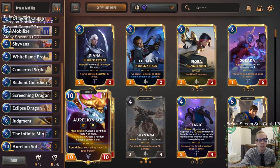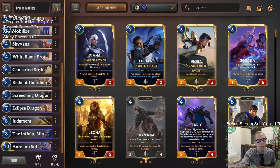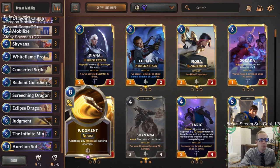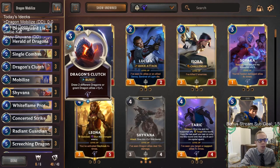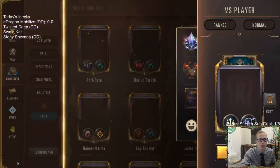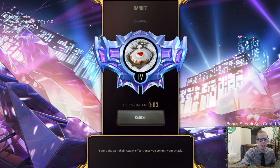That's kind of what our deck's about. We've got cool dragons like Screeching Dragon, Infinite Mind Splitter, White Flame Protector, and of course Shivana as our dragon champion. For interaction we're doing a bunch of striking with our furious dragons — Judgment, Concerted Strike, Single Combat. We have Dragon Guard Lieutenant as another challenger, Dragon's Clutch for card draw, and some Radiant Guardians to help against aggro since we're a slower ramp deck. Three viewer-submitted donation decks today, including our two dragon decks.